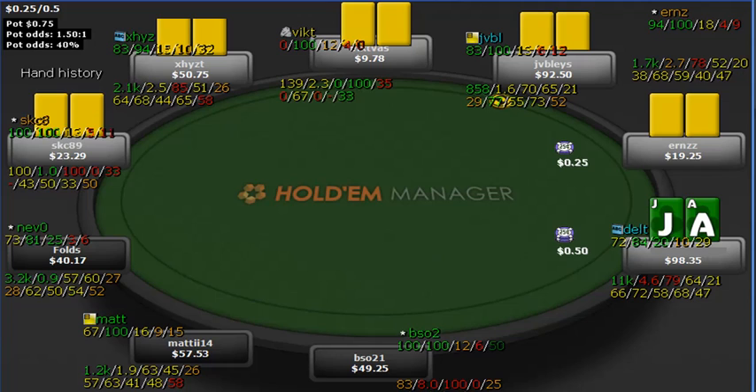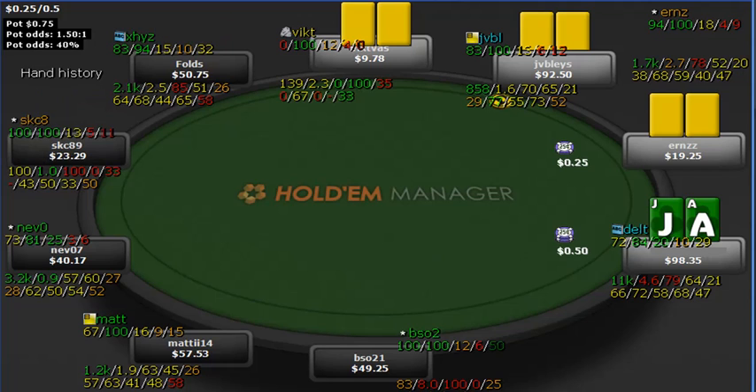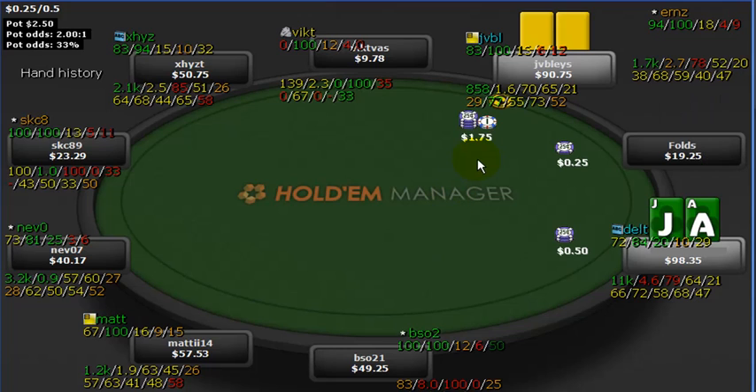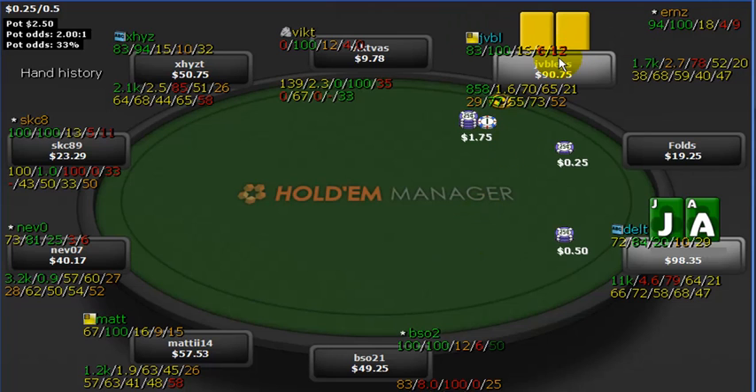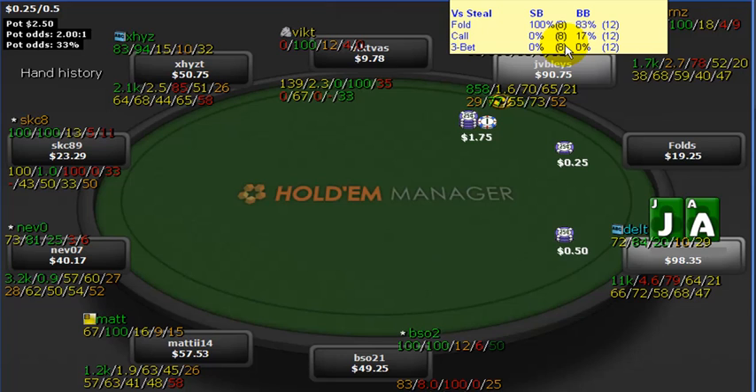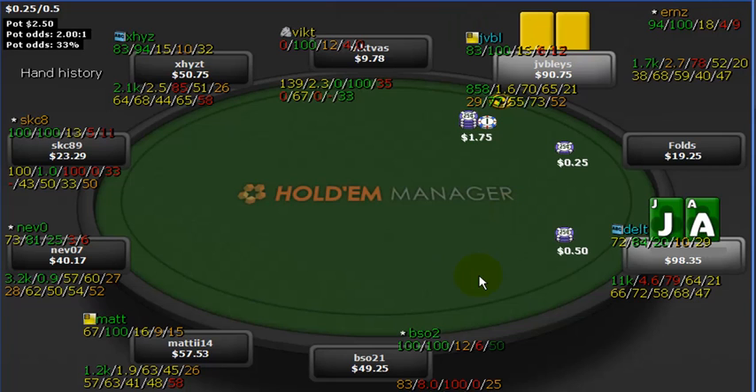Next hand — we're in the big blind at NL50 with suited ace-jack. It folds around to the button who makes a standard steal raise of 3 big blinds. This guy is only stealing a total of 12% from the button — only 9%. This is a gutsy move that I make from the big blind given his stats. He hadn't folded to a re-steal, and we don't have too many hands on him. This is a relatively tight stealer, but I decide to take a shot anyway.